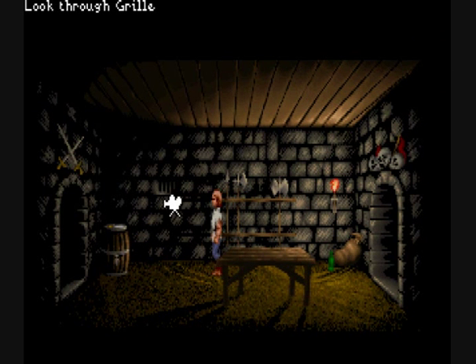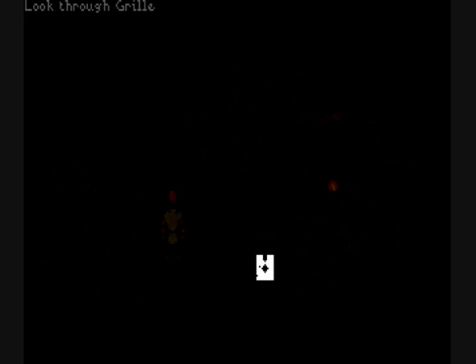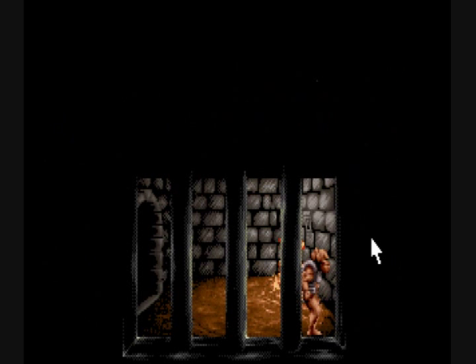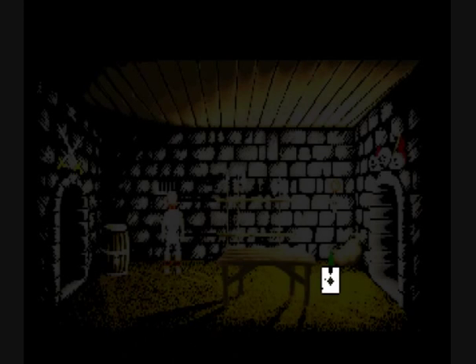There was a really cool feature where you could look through grills and holes in the wall, and it would actually show you a perspective as though you're really doing it. You could hover over things in the background and it would show a description. So that was looking into our cell, and here is the other perspective, looking outside the cell.